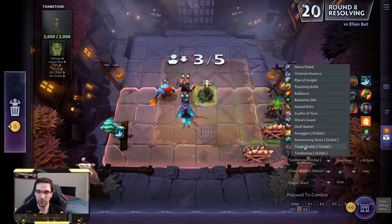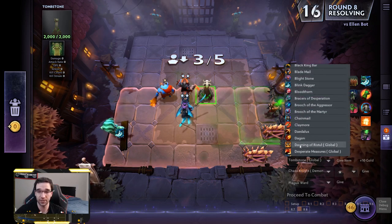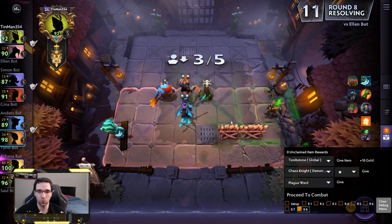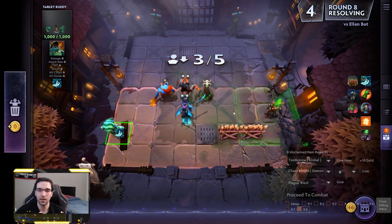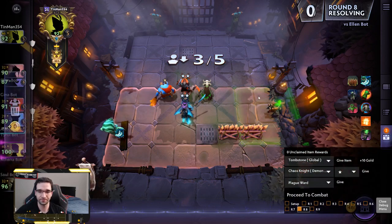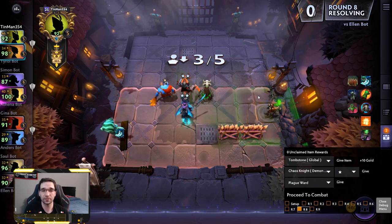That just about covers everything in this new patch. There's a lot of changes and I have no idea the optimal way of playing with barricades, tombstones, and target buddies yet — these seem like really cool effects and I'm curious to see how they work out in practice, as well as the ace effects. Healing Ward is going to need a buff before I'm interested in it, but this new patch is pretty cool. I'm very excited to get into it — let me know what you think in the comments and thank you so much for watching.